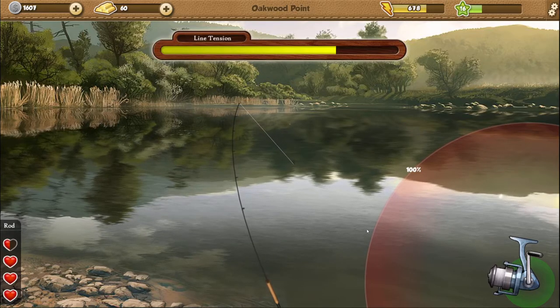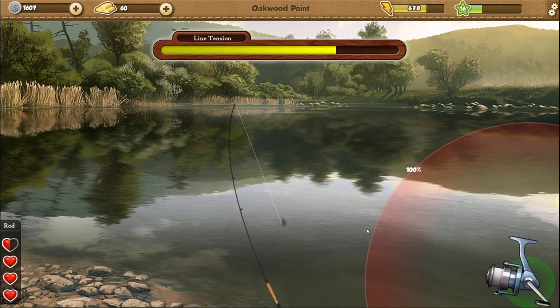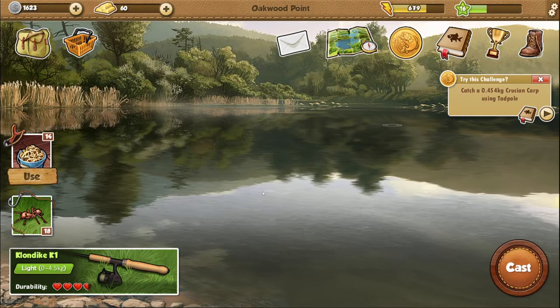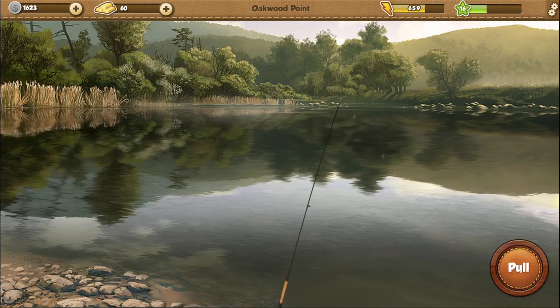That's a decent sized fish actually. It's a brown trout — oh my god, that's a 1 kg brown trout! I wonder if this is like that other fishing game where it's all about casting distance. If you cast close you get specific types of fish, and if you cast further — like 15 meters out — you catch certain other fish. Let's try there again and see if we catch another brown trout. We did not cast that far this time.